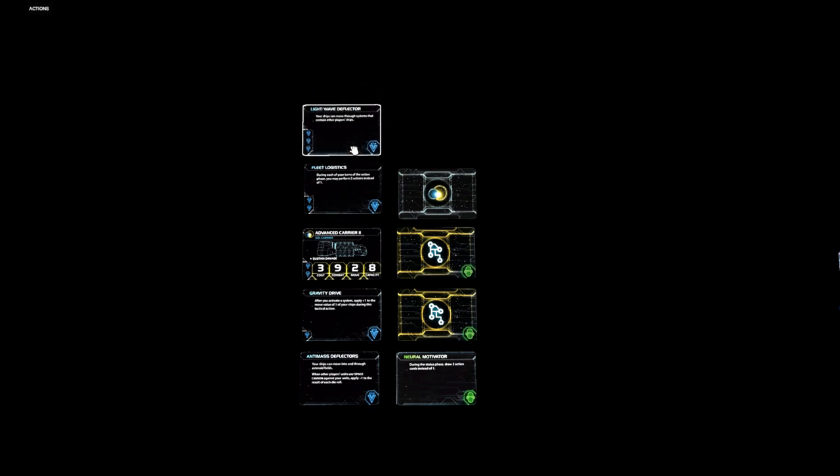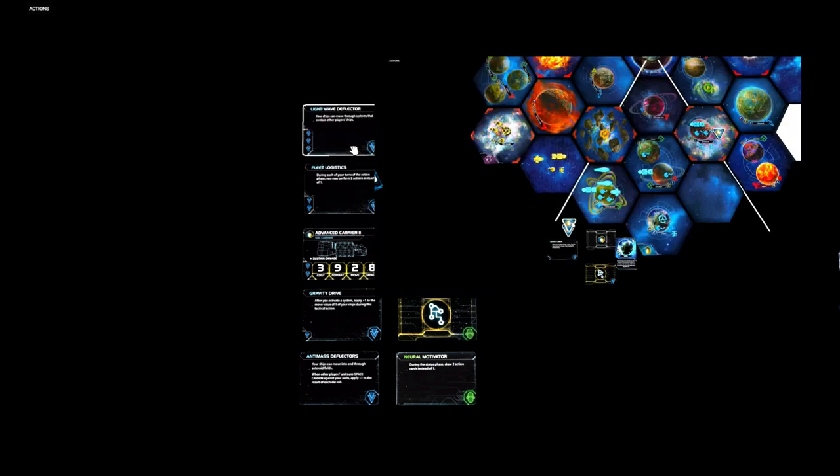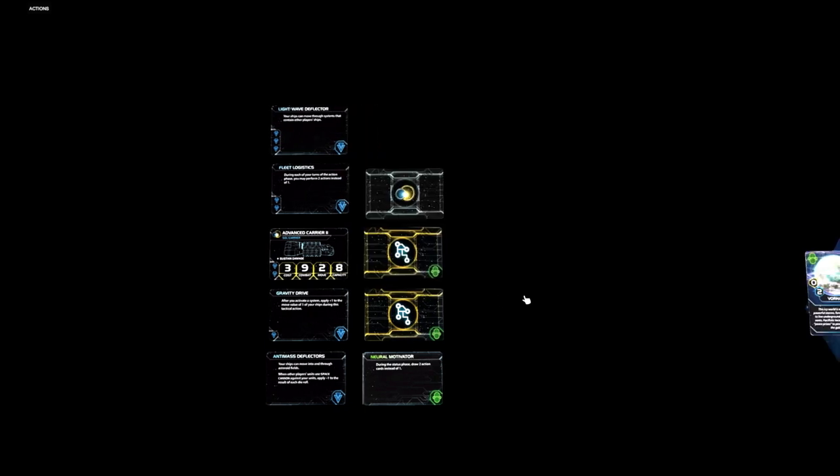You can also eventually reach Lightwave Deflector, which is the top-tier tech in the blue tech tree. Your ships can move through systems that contain other players' ships, so players can no longer just build a huge fleet in a system adjacent to their home system — they now need to protect their home system with fleets as well, or you can simply fly through them.